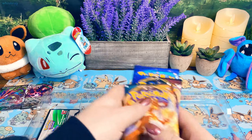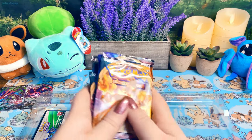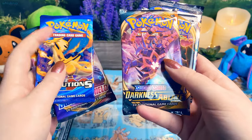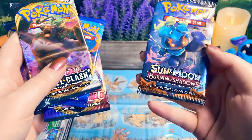And then it comes with six packs: Darkness Ablaze, Sword and Shield, Evolutions, Darkness Ablaze, Rebel Clash, and Burning Shadows.